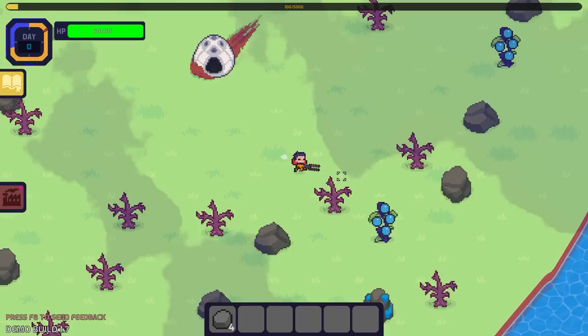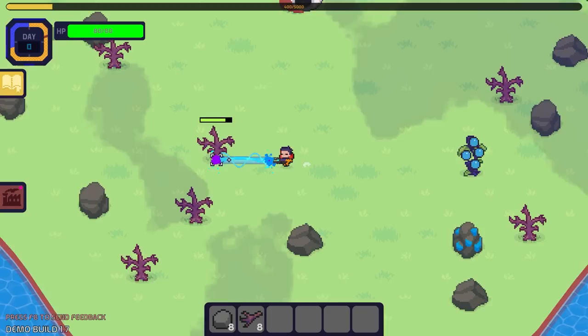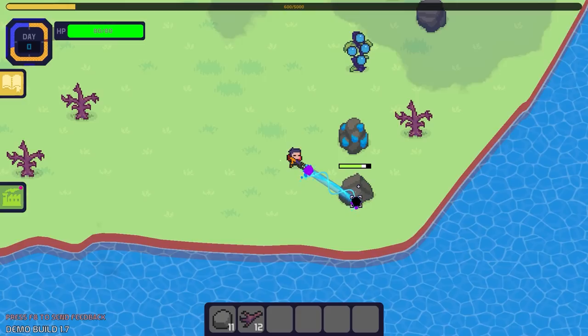We are in Nova Islands collecting resources. This game is kind of just like a cutesy pixel game where we're going to be building factories, doing some automation, a bit of building, a bit of refining. There's enemies, there's all kinds of stuff.